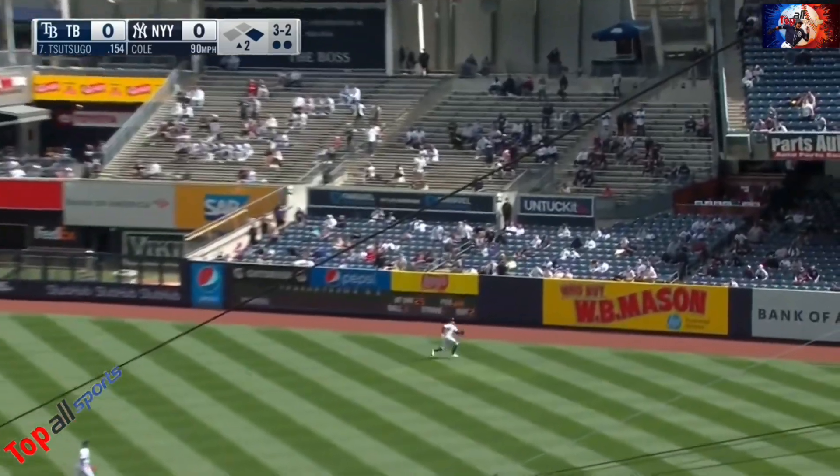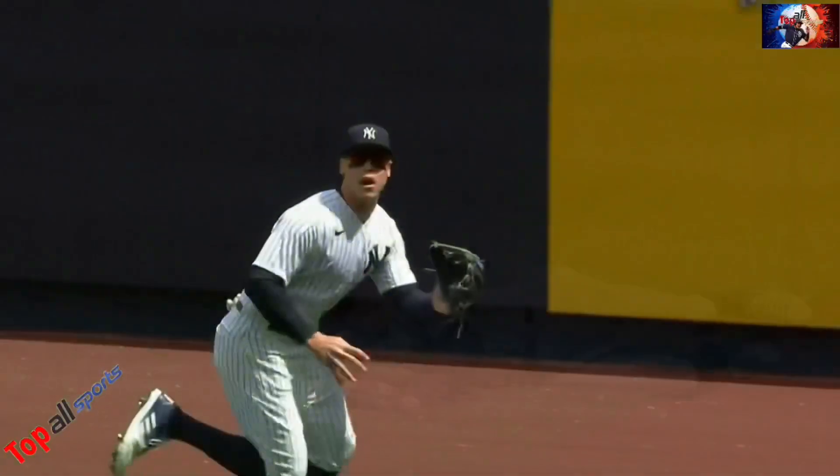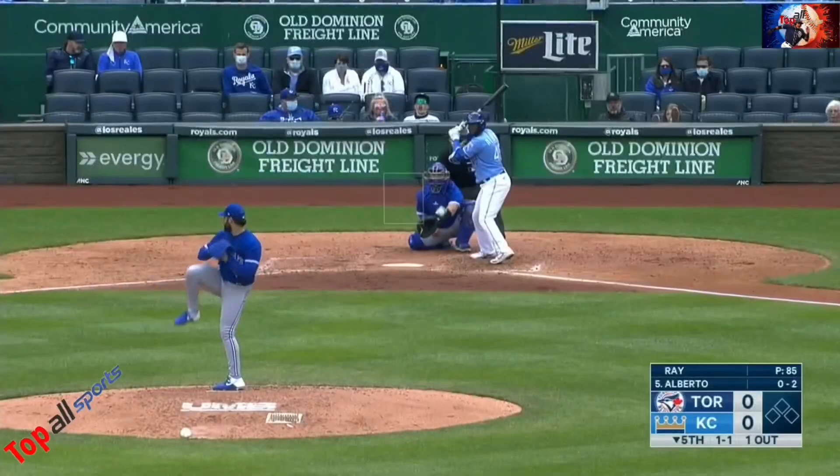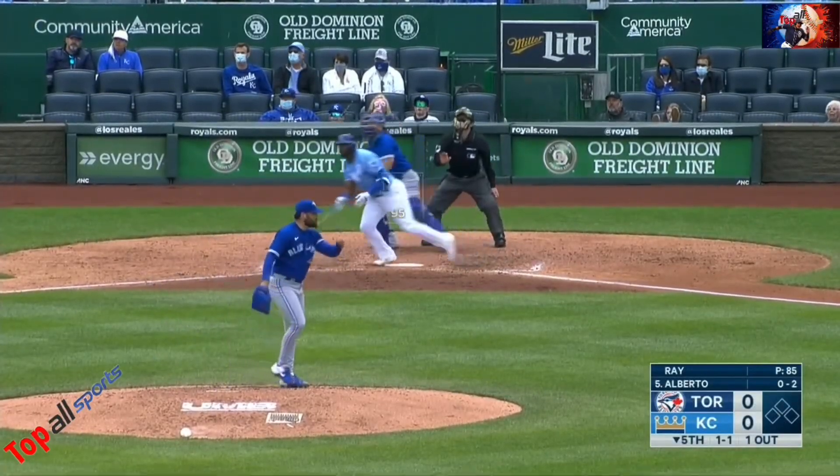Allen is ripped to right field. Going back is John, sliding, and he makes the play. He took an extra base hit away — got to give him credit for getting himself out of trouble.